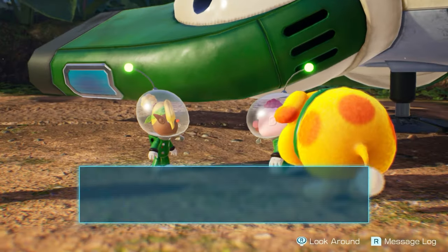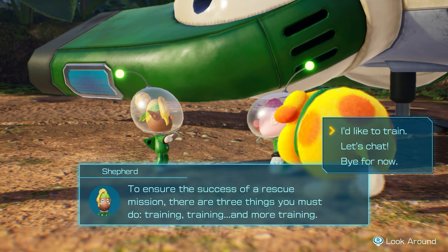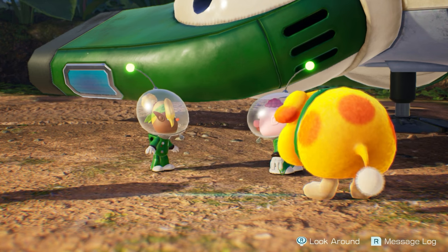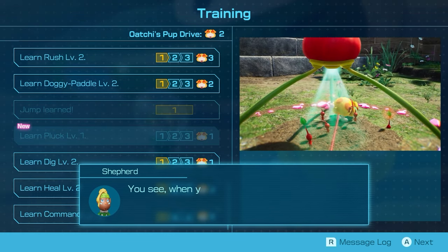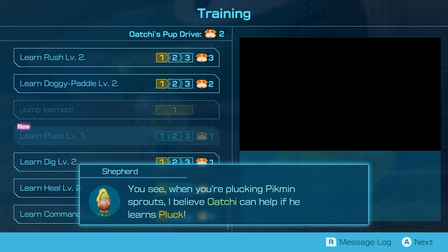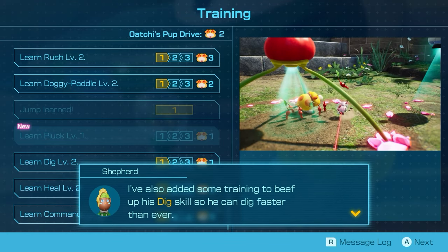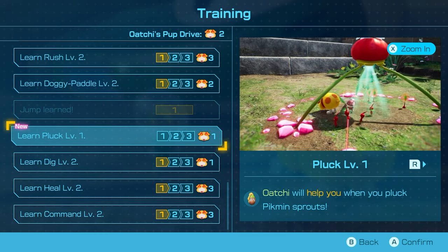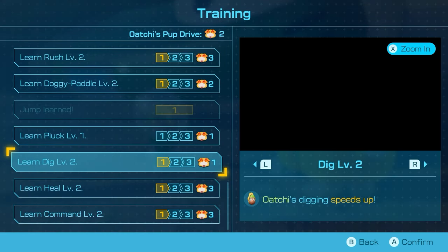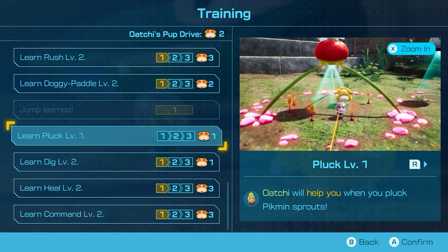Let's see if we can train Oatchi. To ensure the success of a rescue mission, there are three things you must do: training, training, and more training. A new training course has been created - Oatchi can help when you're plucking pikmin sprouts with the pluck ability. There's also training to beef up his dig skills so he can dig faster. Both cost one pup drive, so we'll do pluck.